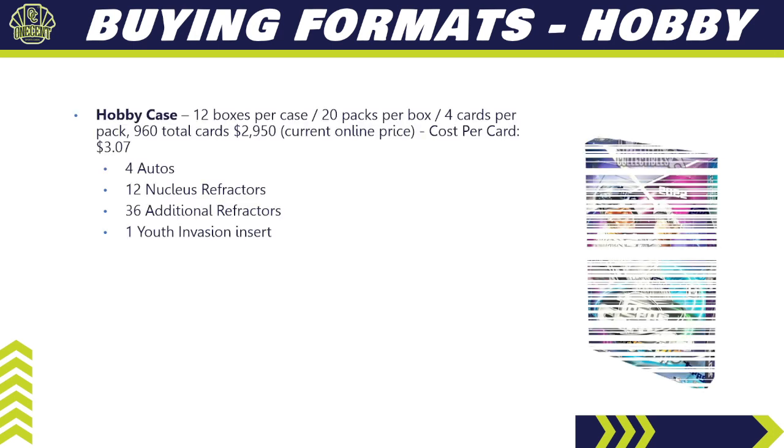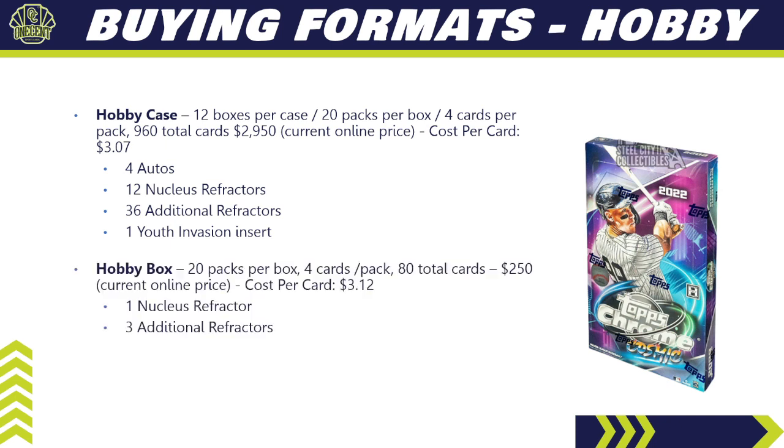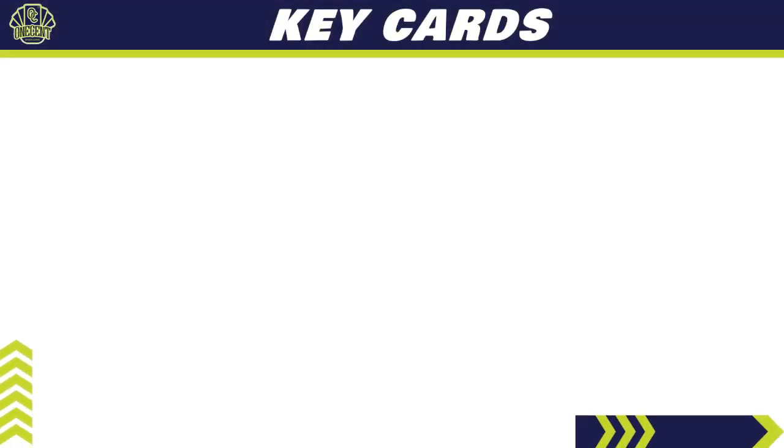For buying formats, you can start with the hobby case: 12 boxes in the case, 20 packs per box, four cards per pack — 960 total cards. Current online price is about $2,950, giving you a cost per card of about $3.07. You're guaranteed four autos, 12 nucleus refractors, 36 additional refractors, and the Youth Invasion case hit. A single hobby box gives you 80 total cards for about $250, so $3.12 per card, with one nucleus refractor and three additional refractors guaranteed.